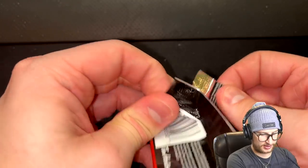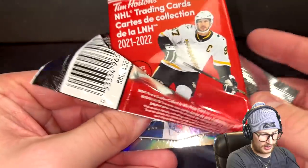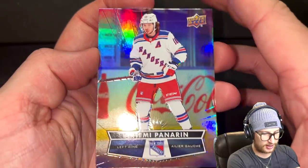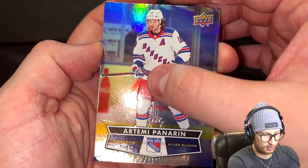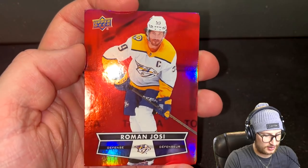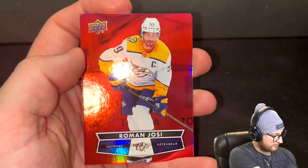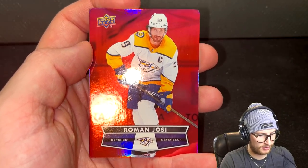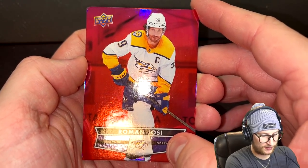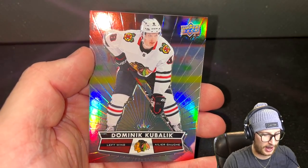I'm going to go middle this time — maybe we'll get a fancy goalie card. The first card is going to be an Artemi Panarin. One of the red ones, it looked like. Then we get Roman Yossi — that's huge! So that will be our third captain in a row — and this time it's a defenseman. The last card is gonna be Kubli. I'm very happy I didn't go with the back. Kubli's a good player, but I definitely prefer the other two.